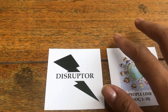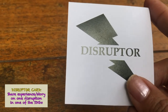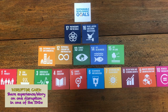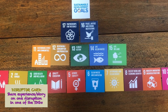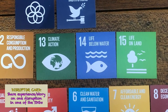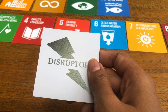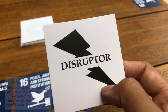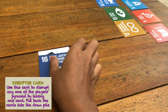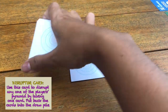If you get a Disruptor card, when it's your turn, you share an authentic experience or story about one disruption in one of the SDGs. For example, I choose SDG 14, Life Below Water, and share about how plastic can endanger life below water. If the other players are convinced and agree, then you can disrupt any one player's pyramid by taking one card from their pyramid and putting it back into the draw pile together with the Disruptor card.